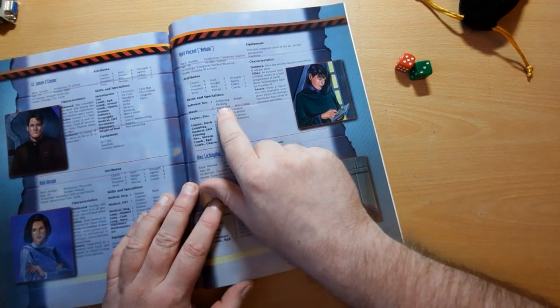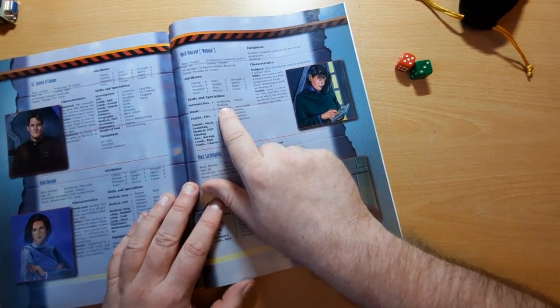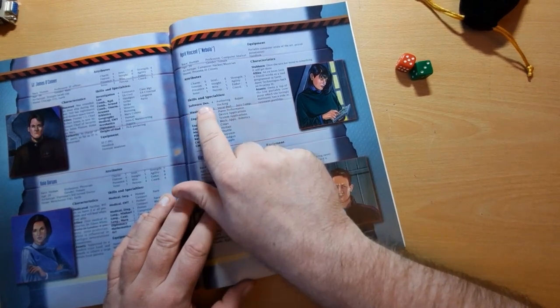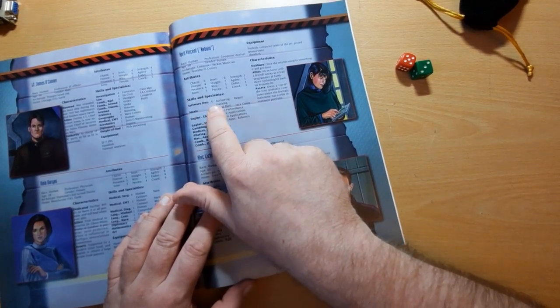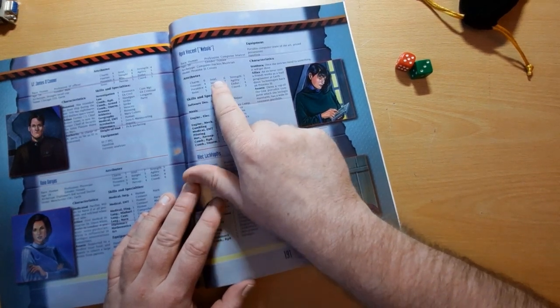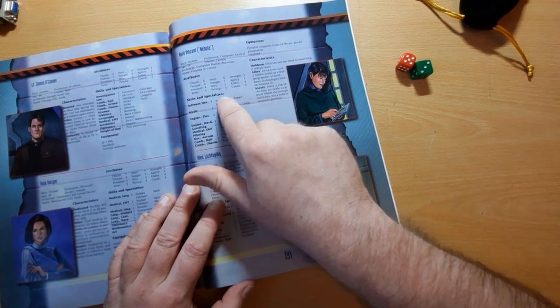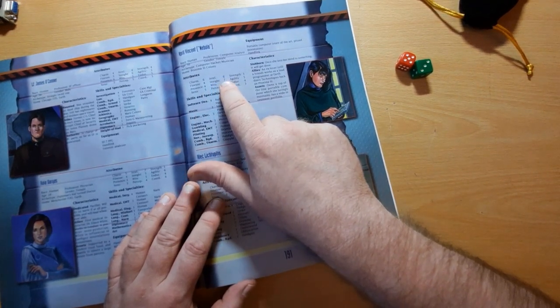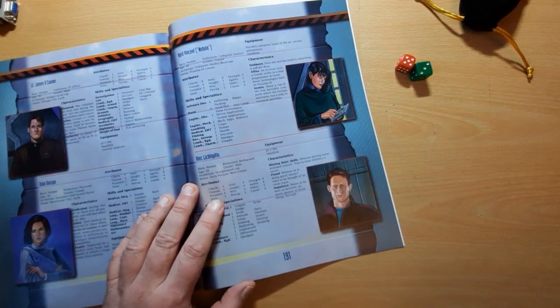Nebula has the hacking speciality, which gives her plus two to her skill. Her base skill is Software Design at four, plus two brings her up to six. Hacking is most likely an intelligence-based task, and she has six in intelligence, so that's her up to a total of 12.